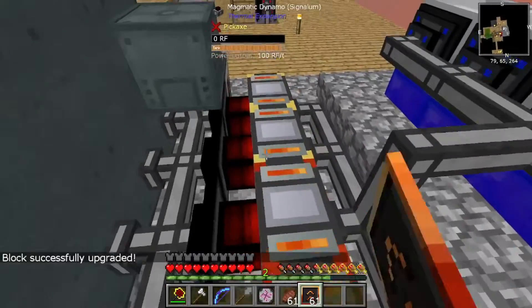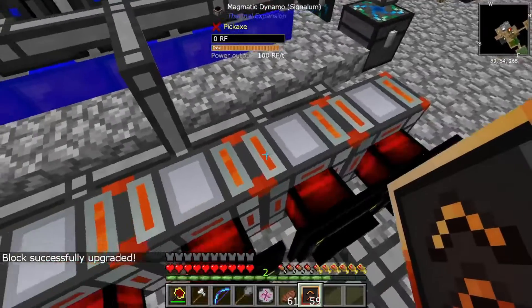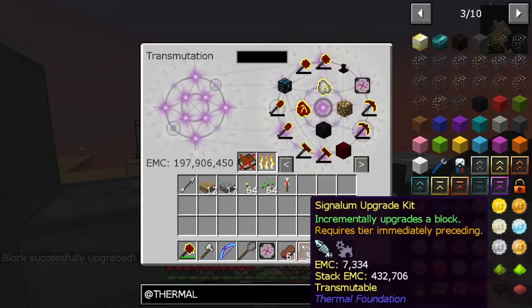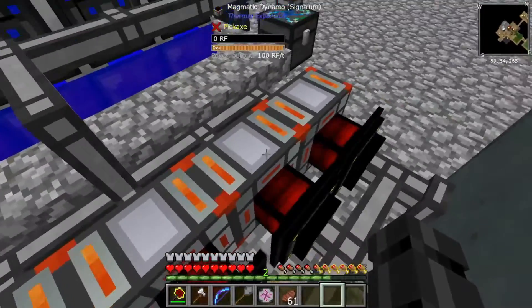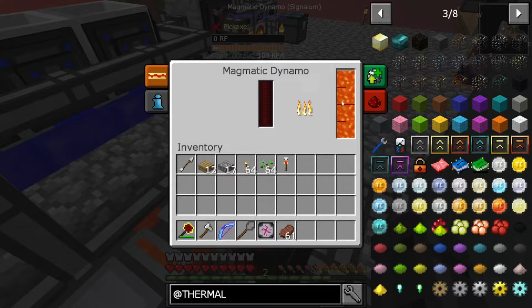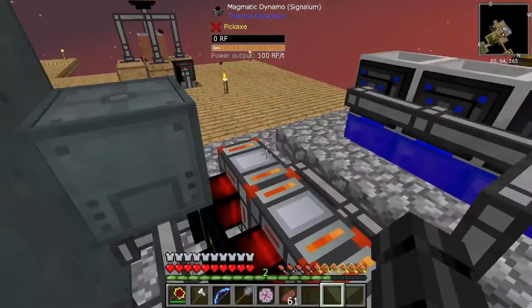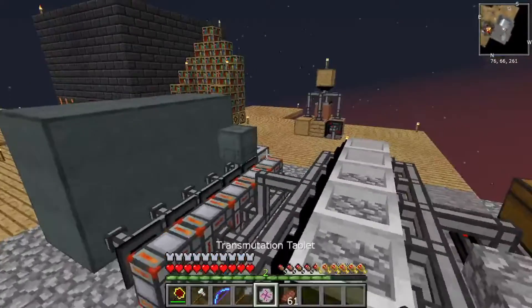100 RF a tick. Does it still take the same amount? Power output 100 RF, maximum is 100 RF, generates waste zone. Looks like they're just full now, and it just fills at a lower rate. Now we need the resonant ender upgrade - enderium, lumineer, and pyrotheum.